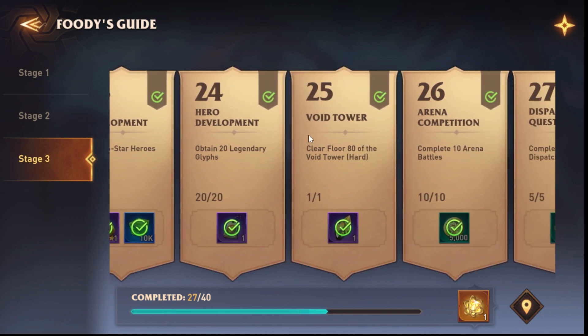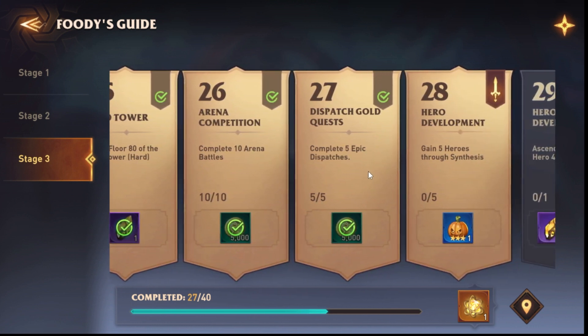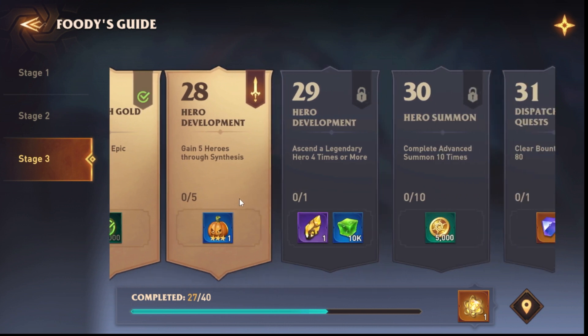Clear floor 80 of the Void Tower Hard — this is already hard. You need a proper team and proper equipment because the Void Tower Hard is essentially an equipment check. If you're not plus 15 and don't have the good stats, you won't finish it. Complete ten arena battles — easy. Complete five dispatches — easy. Gain five heroes through synthesis — easy. If you saw my last video on how to farm and spend your gems, this is very straightforward.